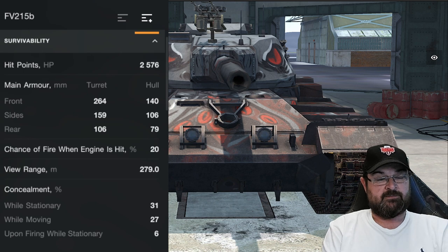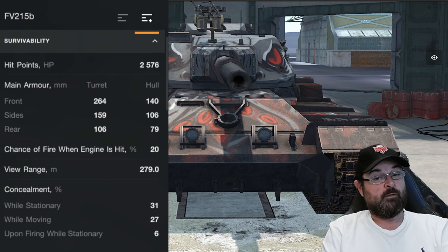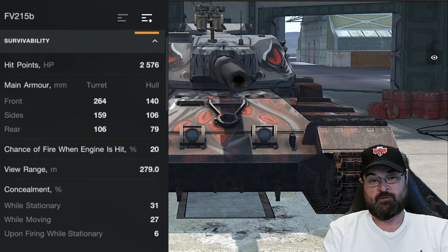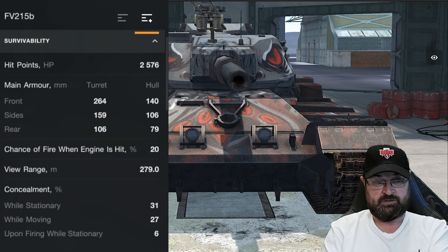The HP is 2576 — that's quite low for a heavy tank, though you can increase that a little with enhanced armor and durability equipment. On the front of the turret armor is 264, still pretty stonking, but on the front of the hull it's now 140, which is pretty thin. The side of the turret is 159, the rear of the turret is 106, the hull sides are 106, and the rear is 79 — this thing is susceptible to being smacked. View range is now 279, still pretty nice for a heavy tank. Camo values are 31, 27, and 6 for stationary, moving, and after firing — pretty standard for a heavy.